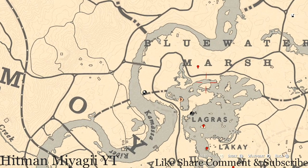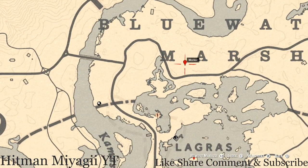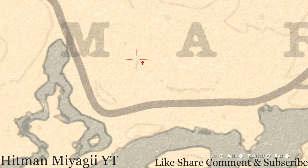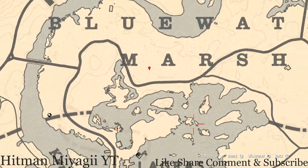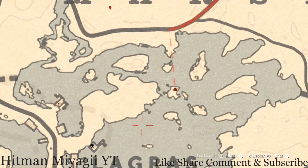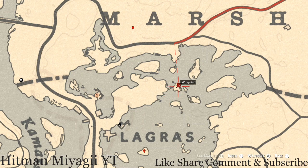Right between the M and A of Marsh there's a fossil. This fossil is randomized — I cannot tell you what it is. Come over here at this location, pull out your metal detector, and that's what you will get. There's also a random coin right here at this location on that little island — pull out your metal detector right next to that tree.